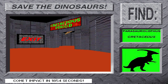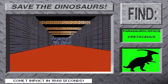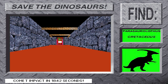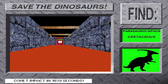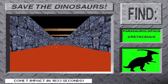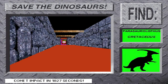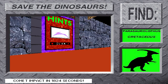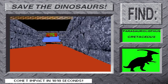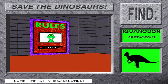Now, mission eight: go save Parasaurolophus, the trumpeter! Parasaurolophus was 33 feet long, weighed four tons, and lived around 80 million B.C. Hurry! Find Parasaurolophus! Parasaurolophus had a very distinctive-looking head. It was a duck-billed dinosaur that stood on its hind legs. Another mission completed!